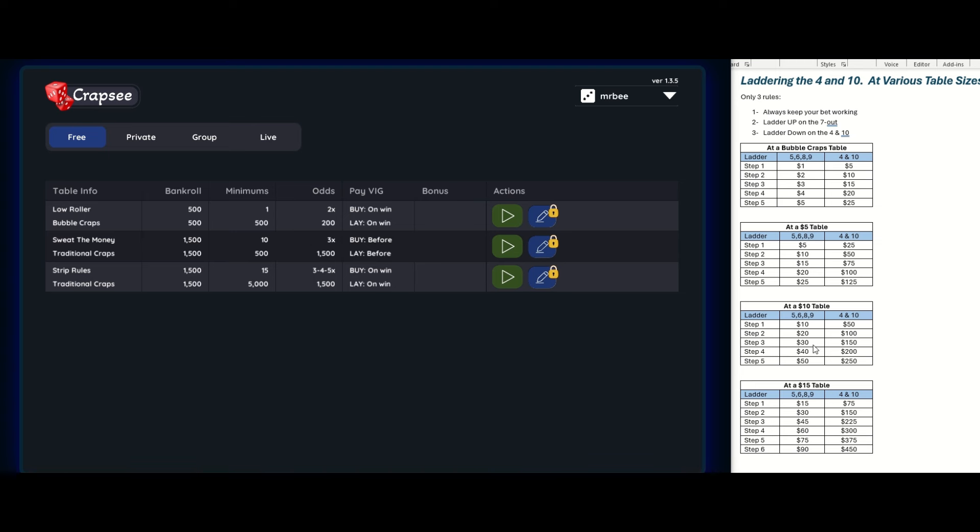I have bubble craps, a five dollar table, a ten dollar table, and a fifteen dollar table. Yesterday I said it was a ten dollar table but I started at ten dollars and incremented by five. If you're playing at a five dollar table you increment your ladder sizes by five: five, ten, fifteen, twenty, twenty-five. At a ten dollar table, increment by ten: ten, twenty, thirty, forty, fifty. At a fifteen dollar table: fifteen, thirty, forty-five, sixty, seventy-five. I added an extra step but I may not need it — I may not have enough money in the simulator to try it.